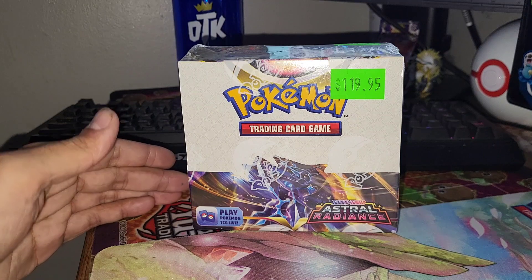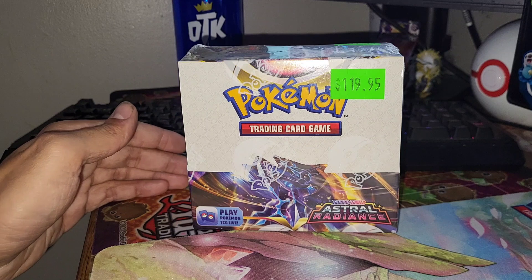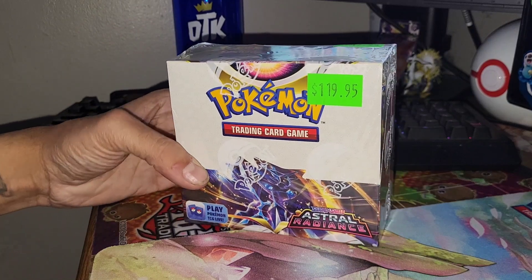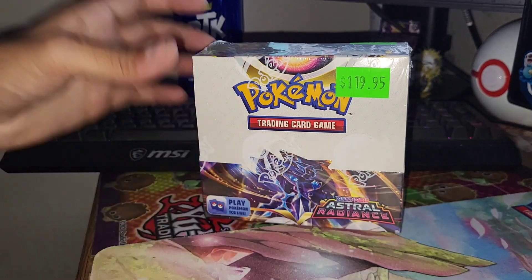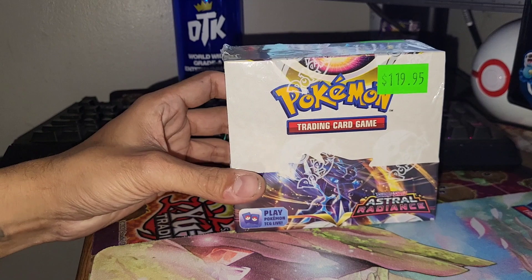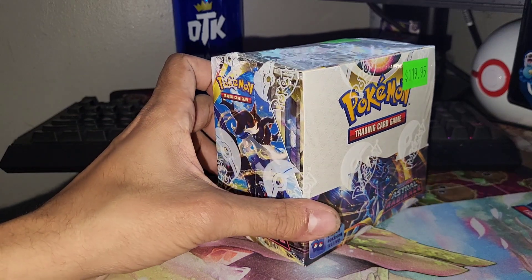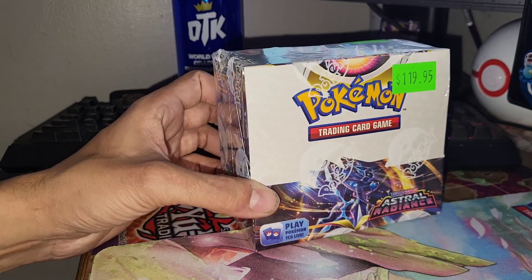We'll pull other hits along the way, I'm sure, but that's the main mission because I really want that card. Misty is featured in it as well, which I think is really cool — they're both in the pool together. It's a pretty unique artwork. I don't think I'm going to be opening this entire booster box in this video; I think I'm going to split it into parts, and still deciding if we're going to open 12 or 18 packs.